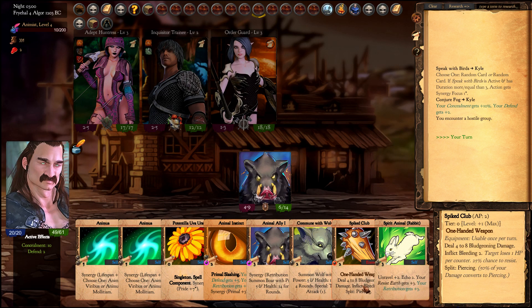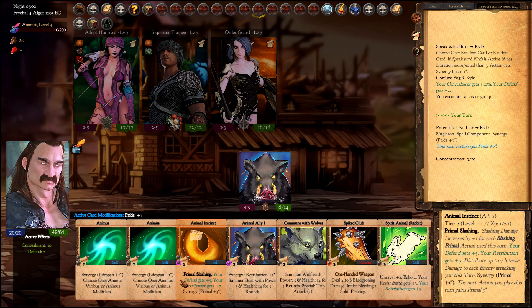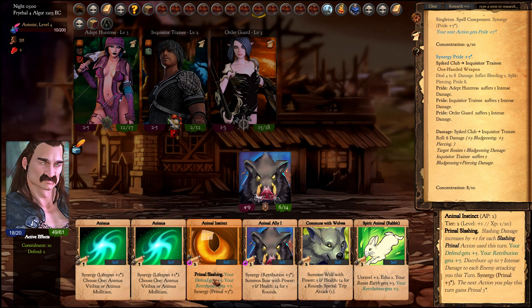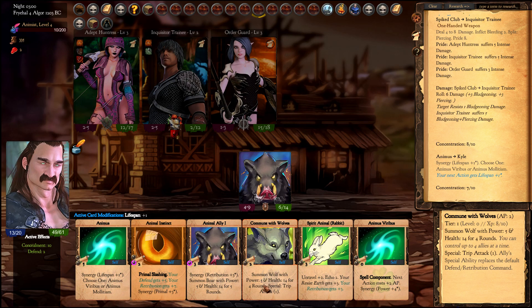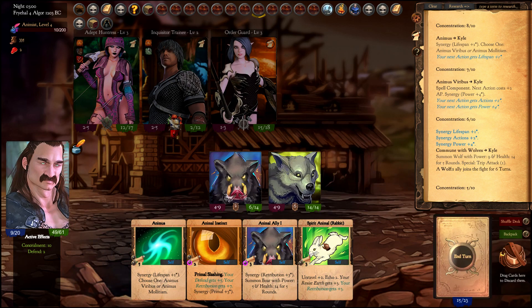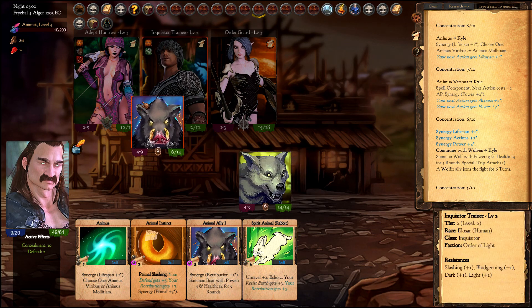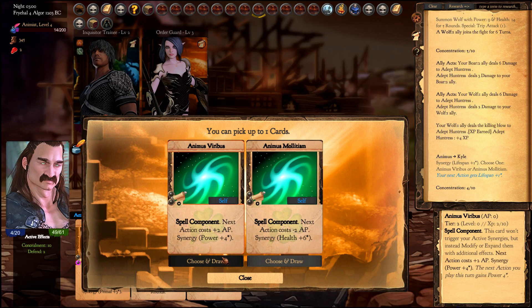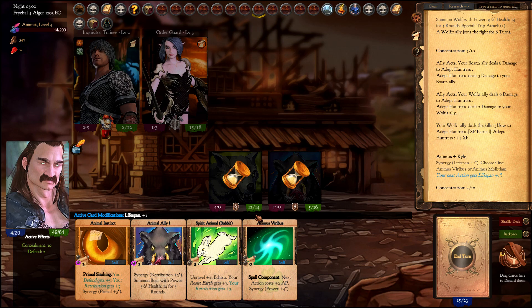Play the pride component and activate it with my club. Use the animus with a power boost for my wolf. Play the component first, boost the wolf, and summon our boar with the same power component in the next turn because I can't afford it right now. Play this card to get the defend and retribution bonus.